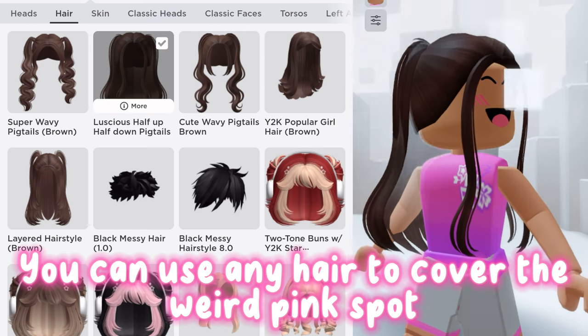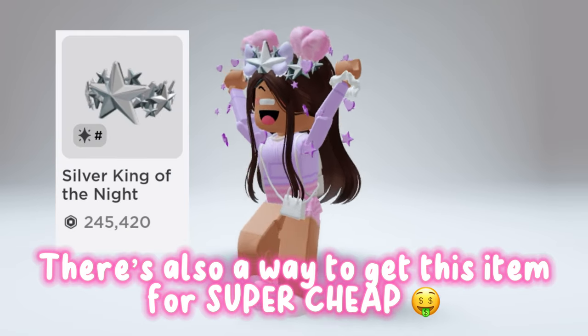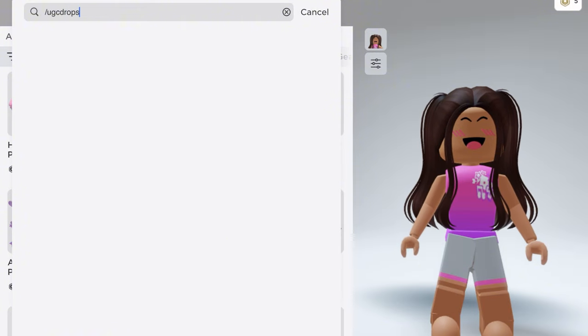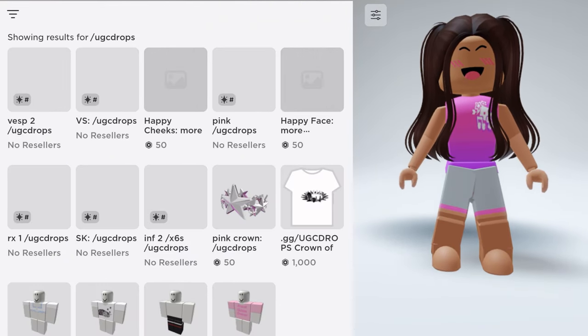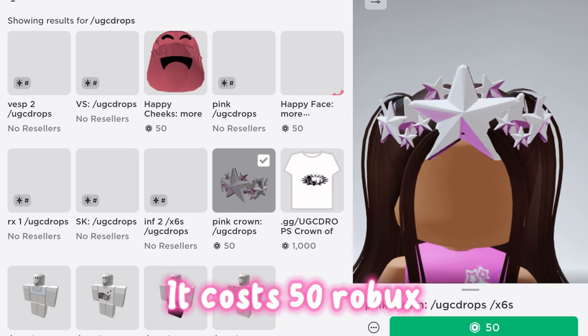You can use any hair to cover the weird pink spot. There's also a way to get this item for super cheap — search up slash UGC drop. This is the item and it costs 50 robux.